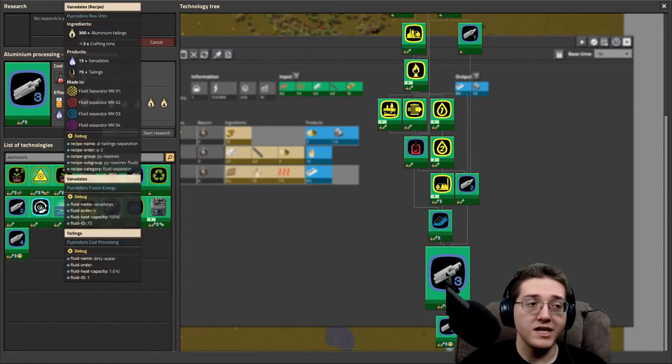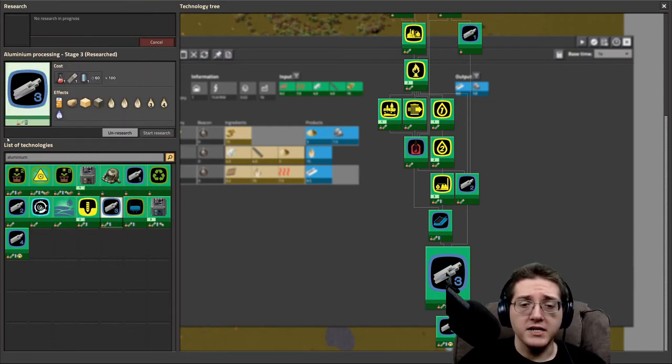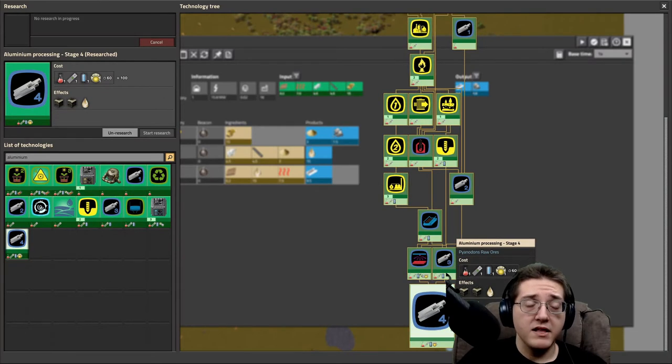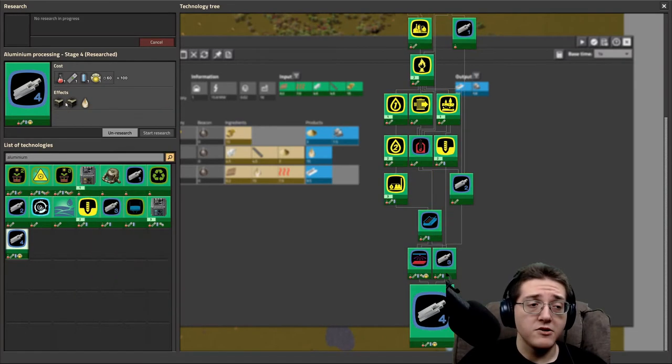Note that there is a tailings-to-vanadate byproduct available at blue science from one of these processes. That byproduct can lead into a vanadium processing chain, but we won't cover that until we discuss vanadium separately.